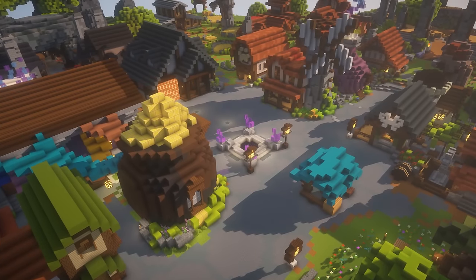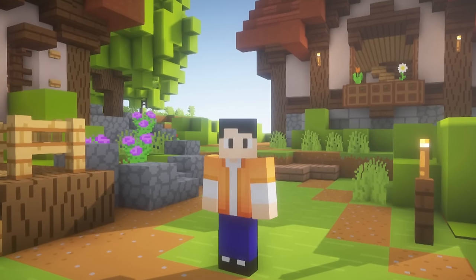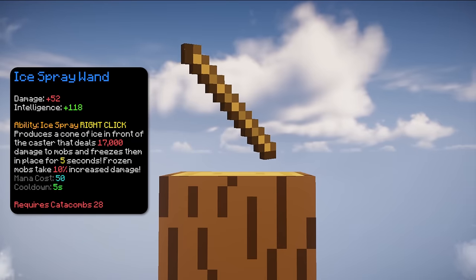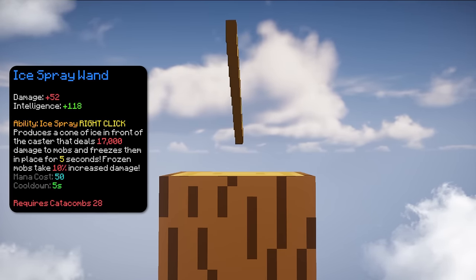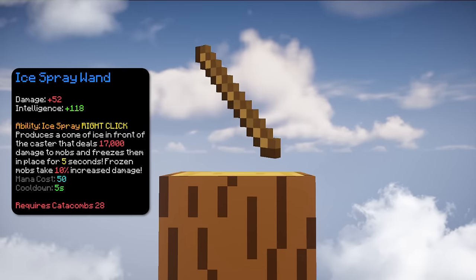Next up, we have the helpful items. These are items that will make your dungeon runs easier. The first item is Ice Spray. This one is expensive but it's really helpful for killing fast mobs like Shadow Assassin because it has an ability where it freezes mobs for 5 seconds, giving you time to do as much damage as possible. Comboing this with the shortbow, you can become unstoppable.